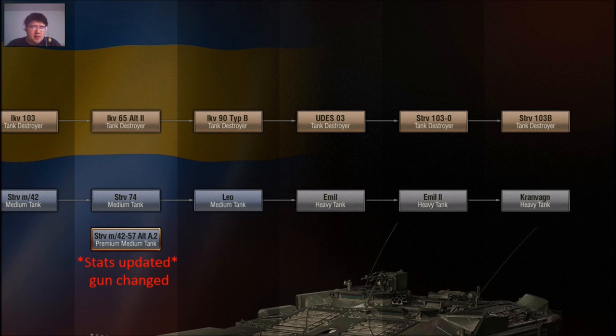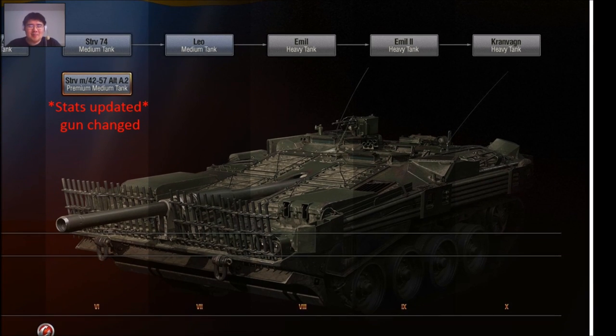This line will be highly popular because a lot of players will play it just for the tier 10 vehicle — it's the epitome of Swedish tank design. In 1997 Sweden retired it for the strv 121 and 122, which are the Leopard 2A5 — a German tank — but this is the iconic Swedish design.